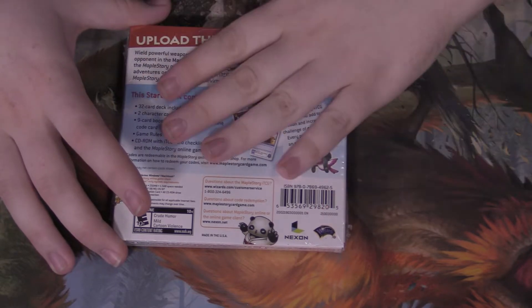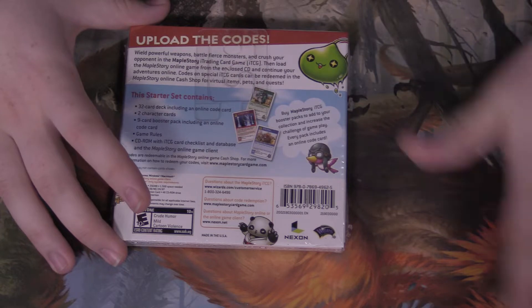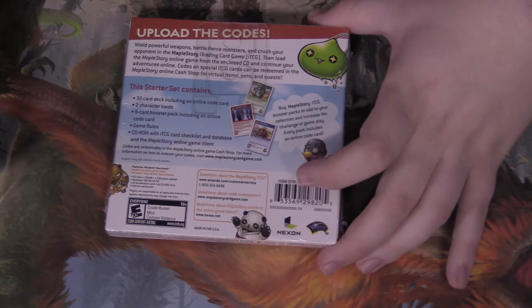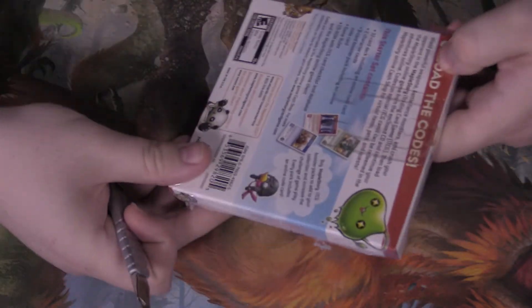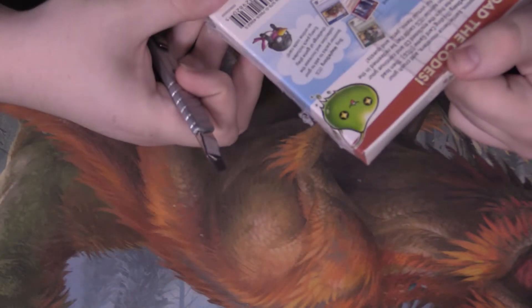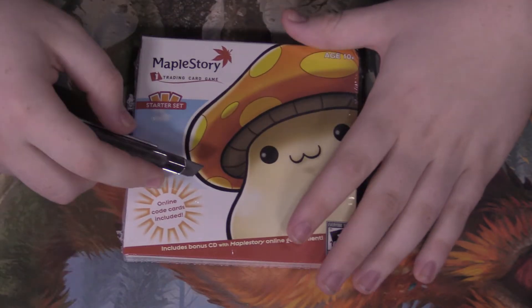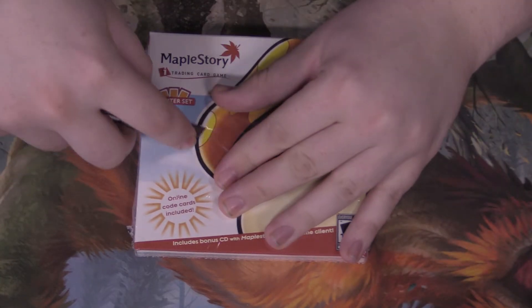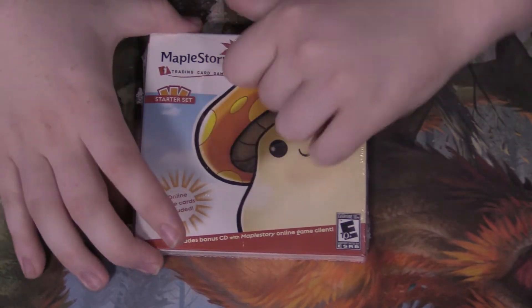The actual MMO is not made by Wizards of the Coast, but they did the card game for it, or at least they licensed it — I'm not sure what the deal is with that. In here we have a 32-card deck, two character cards, a nine-card booster pack, the CD-ROM, and the game rules. This mushroom guy seems to be the main mascot for MapleStory.